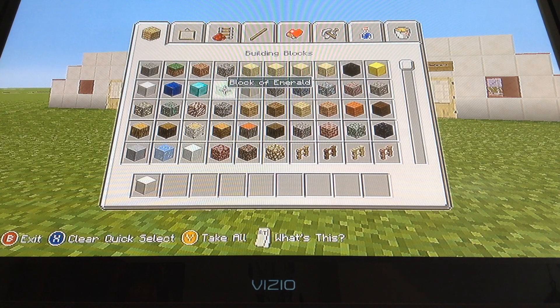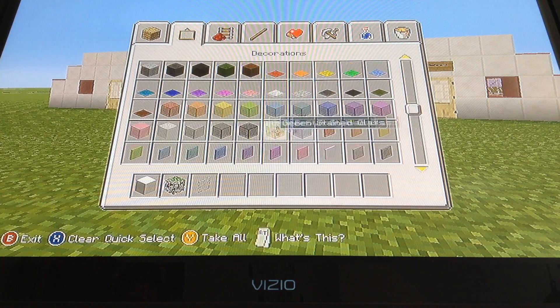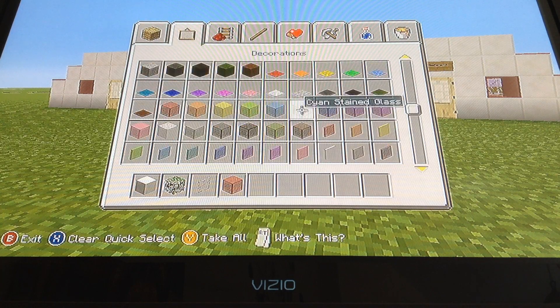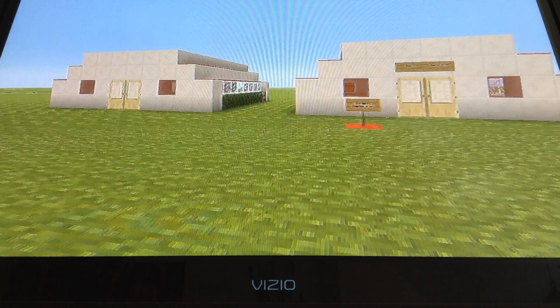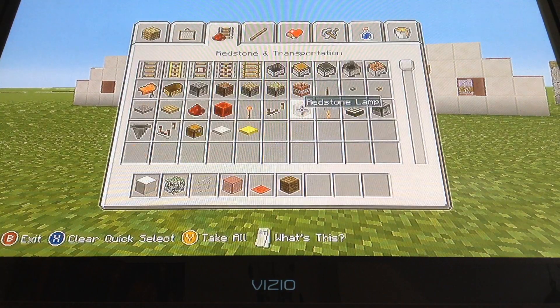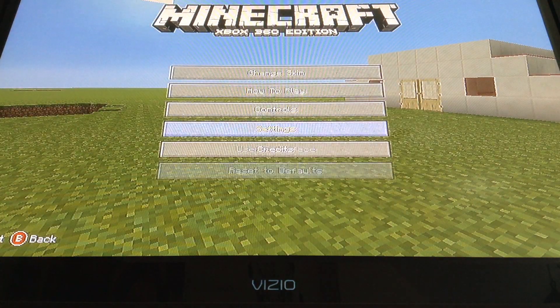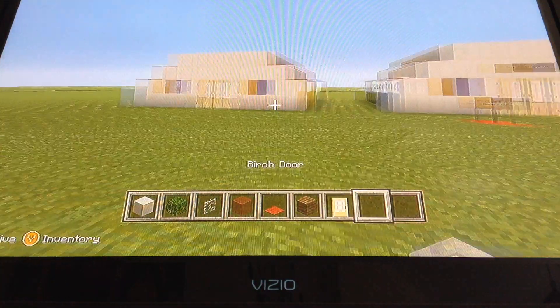A block of quartz is what you need. Get some leaves, which are going to be like a bush. Glass. Red stained glass, or whatever you want — I think red stained looks the best because of the red carpet, but you can use whatever carpet you want. On the inside, spruce planks. I'll get the rest later, but right now I'm just going to get whatever choice of door — I think birch looks the best with it.